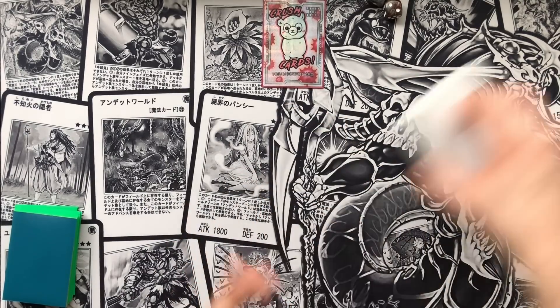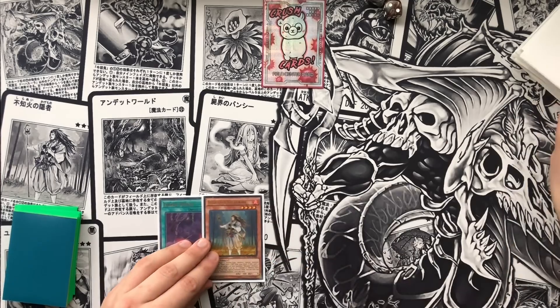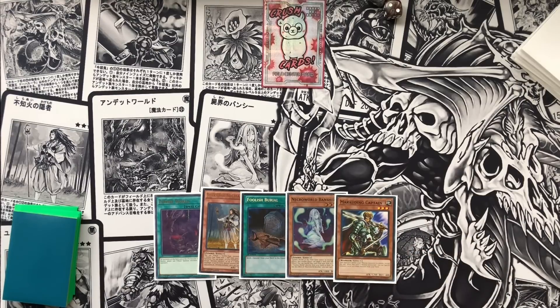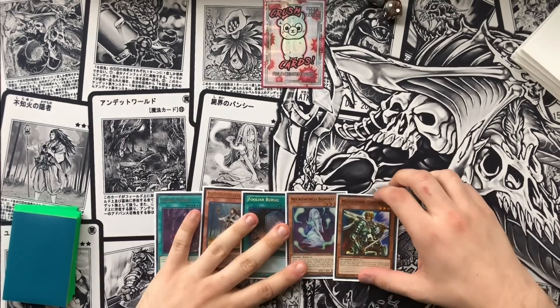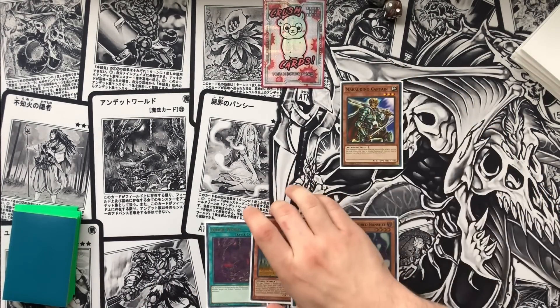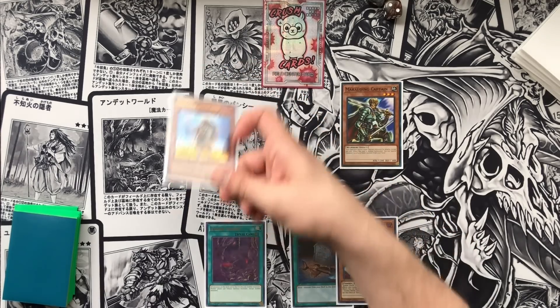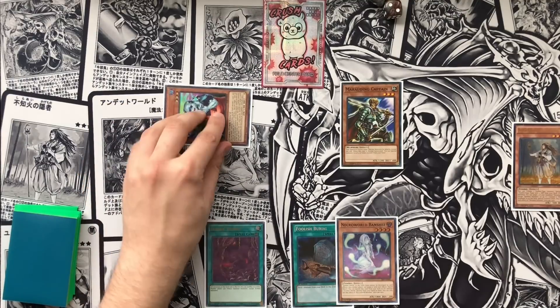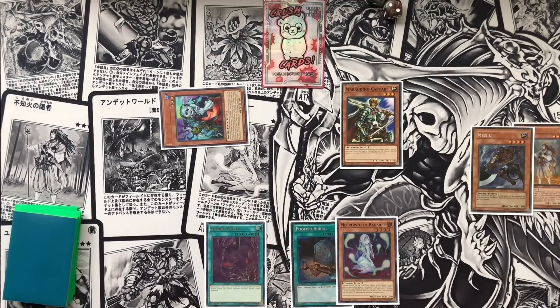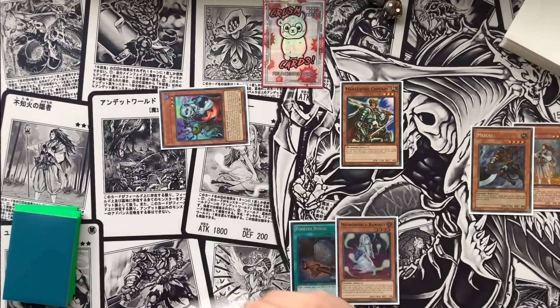Second test hand — Zombie World, Solitaire, Foolish, Banshee, and Marauding Captain. Oh my god, this hand is the god hand! We normal summon Marauding Captain, activate its effect to special summon Solitaire, then activate Solitaire's effect — tributing for cost — to special summon Unizombie directly from our deck. Activate Unizombie's effect, sending a Mizuki from our deck to our graveyard, then activate Zombie World. Then activate Unizombie again, discarding Necroworld Banshee, so that when Doom King is on the field we also have an action to banish this on our opponent's turn as a quick effect and trigger our Doom King. We'll activate Foolish Burial and send Sea Archiver from our deck to our grave.